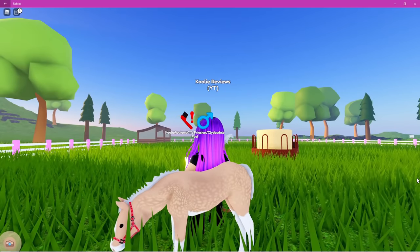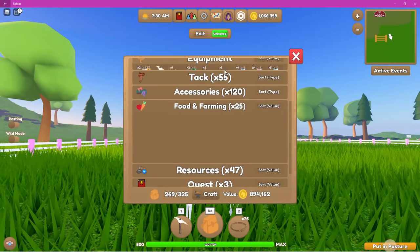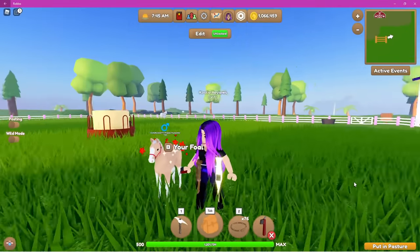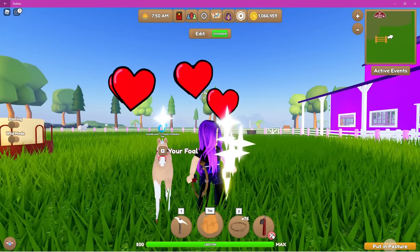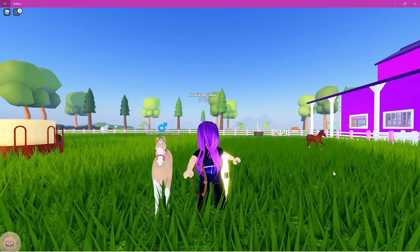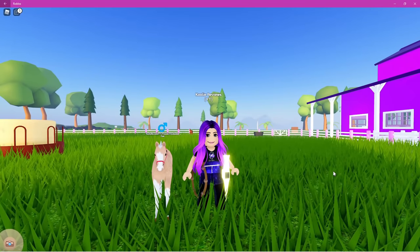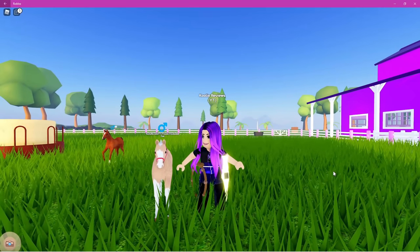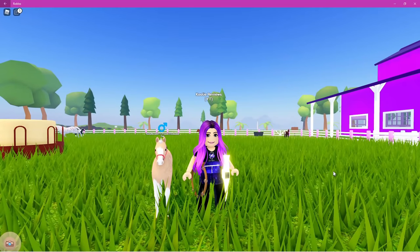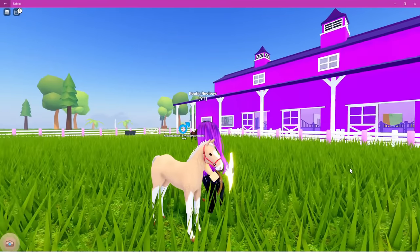Another really cool thing to note: you can speed up the growing time by taking care of your foal and doing tasks. This little guy here has come up with a prompt that it would like its hooves picked. Going into equipment, selecting the hoof pick — that will actually speed up the process a bit. If you take care of your foals, they will grow up faster. The more of these tasks you do for your foal, the higher its stats will be once it's an adult. You cannot see the foal's stats until it's fully grown, so you may as well do what you can for better odds.